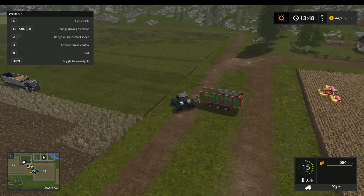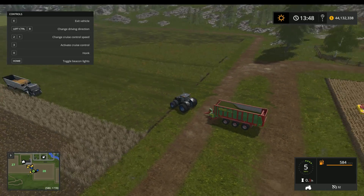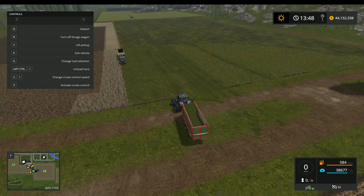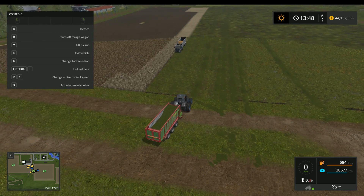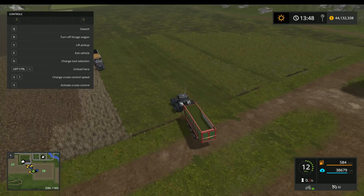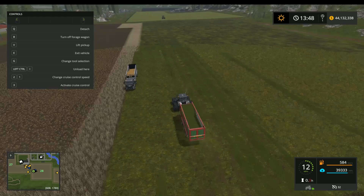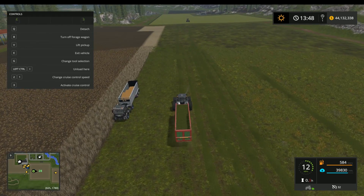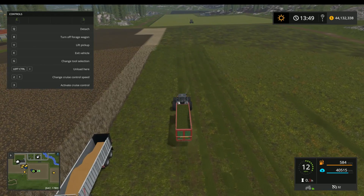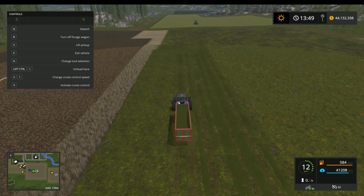What you can do here - as you can see I've already done some - is get a loader wagon, turn that on, and then you're just going to drive over it just like you do with the baler. You can see down in the bottom right where it is picking up the grass. We'll do one row of this and then I'll show you what to do with the grass once you get it.